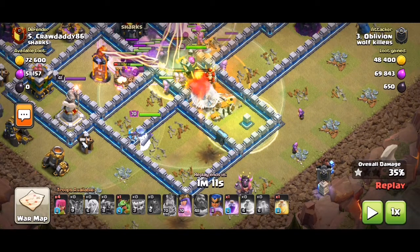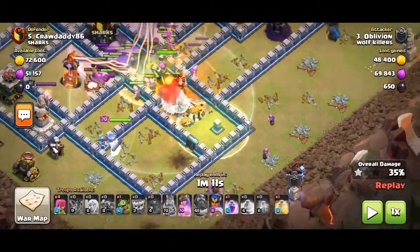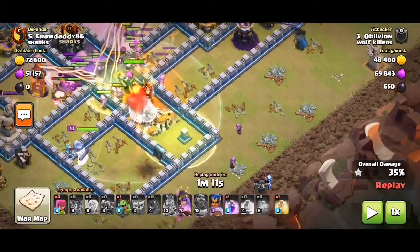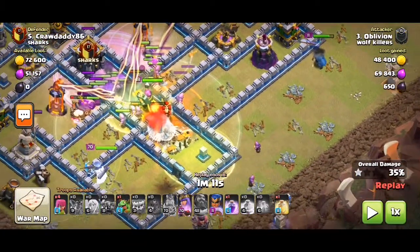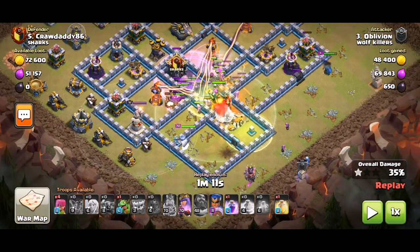In the siege, when the siege barracks loses all its health after the wizards have spawned, the CC troops come out. So basically in this case it was hog riders. They will go this way because they want the furthest defence — the wiz tower is closer.